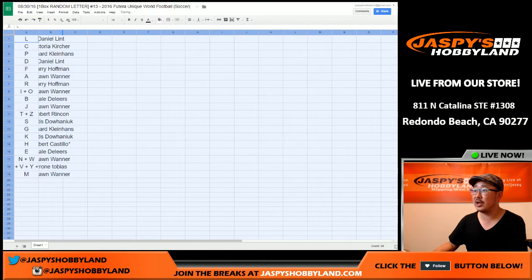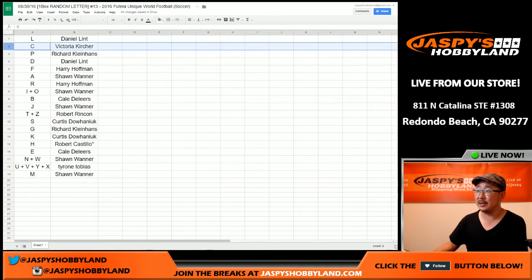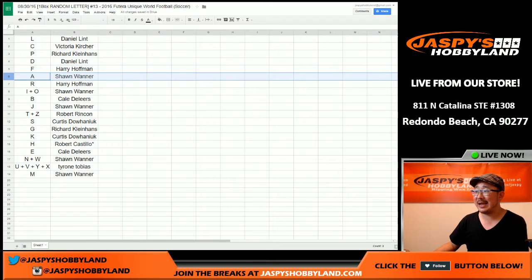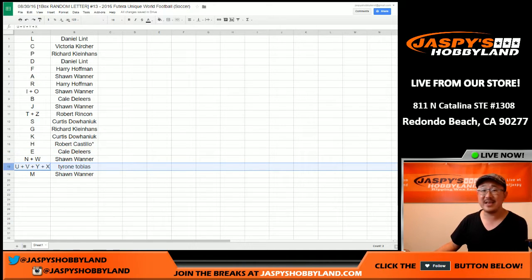Here's what we have, ladies and gentlemen. We've got Daniel with L his last name. Victoria, C. Rick, you've got P. D for Daniel - you got your initials, dude. F for Harry. A for Sean. R for Harry. I and O for Sean. Kale, you've got B. J for Sean. T and Z for Rincone. S for Curtis. G for Rick. Curtis, you got K. H for Last Spot Mojo, Robert Castillo. Kale with E. N and W for Sean. U, V, Y, and X for Tyrone. And the M going to Sean. That was the randomizing portion of the video. When we come back, we're going to see if there's any trades, and then we'll have the one-box break, so stick around.